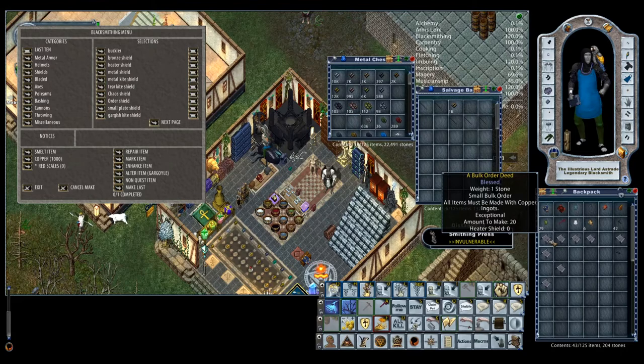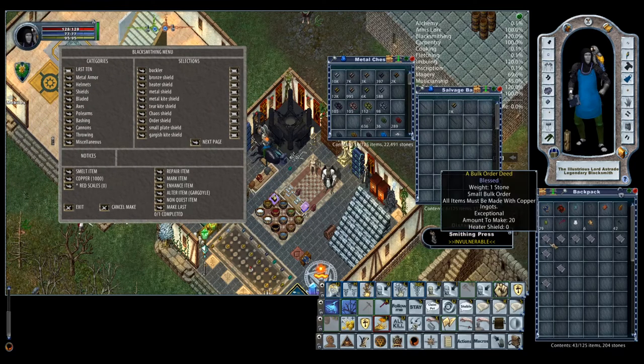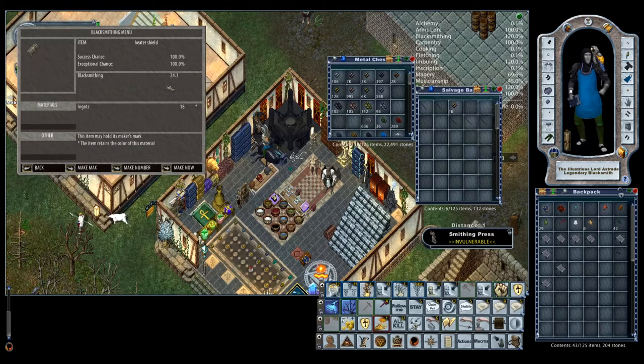I'll show you how to fill one of these in case you haven't done it. For example, we're going to fill 20 Copper Heater Shields. Go in, select Copper — a Heater Shield is 18 ingots. Make sure your success chance is 100% and your exceptional chance is 100%. You don't want to waste any. If you are doing this with plate mail bods, you want to use the ancient smith hammer — that's probably a good reason to use those charges. I'm going to use the smithing press because it's convenient and I don't have to worry about charges on my hammer.